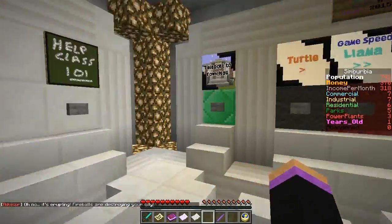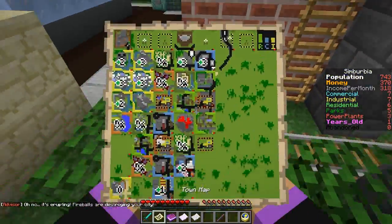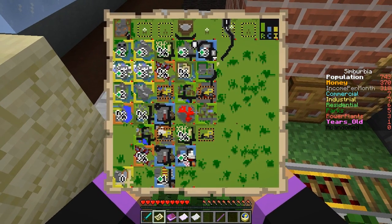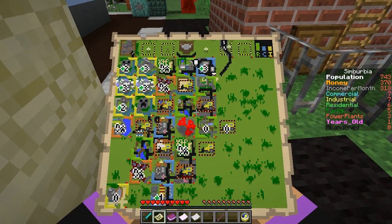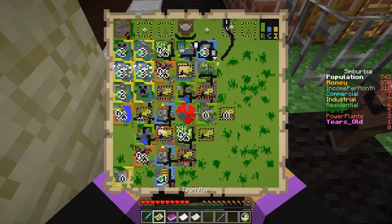Luckily we do have a bit of money to repair. Let's go look at the volcano - there it is over there, just destroying everything. You know, that's actually kind of fun. It's right where we wanted to put this thing. Because I've got my areas affecting each other so much, that actually affected quite a fair bit.